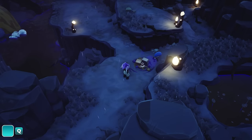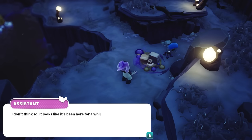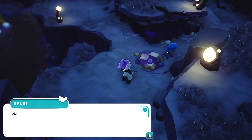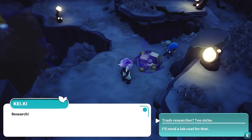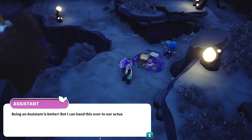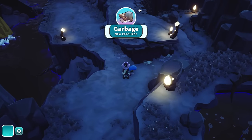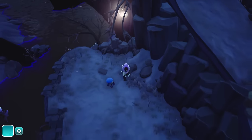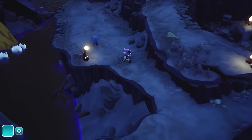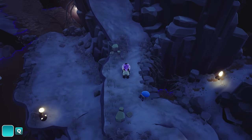I've forgotten entirely how to play this - it's been a while since I did the demo. What's this junk doing here? Pod crash - I don't think so, it looks like it's been here for a while. But how, this planet is supposed to be untouched. Pick up someone else's trash? Research - trash researcher, too niche. Being an assistant is better, but I can hand this over to our actual scientist if they're awake. We have some trash - wonderful, just what I needed all my life. Have a good look around and see if there's anything around that I can do or pick up.